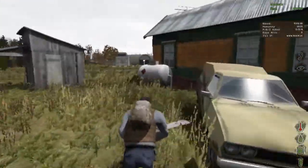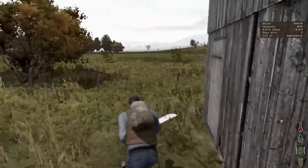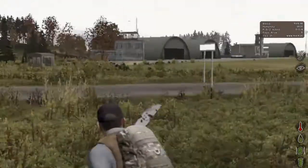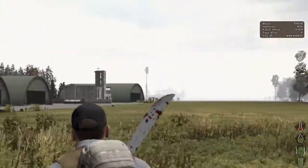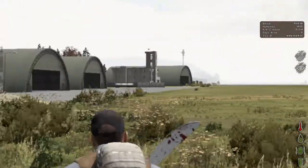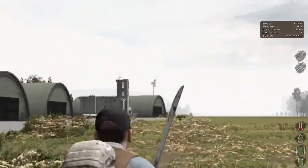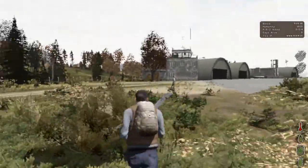Let's check the airfield for anything new I might not have seen. It looks like there are a couple of buildings that weren't here before. The firehouse usually isn't in Belozersk - I think that might be a server thing. And I don't know what that radio tower with the spinning signal thing is.